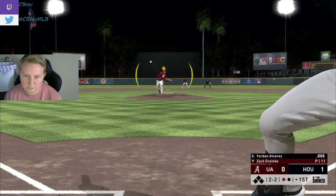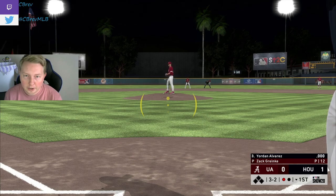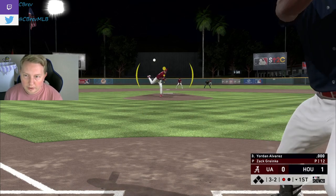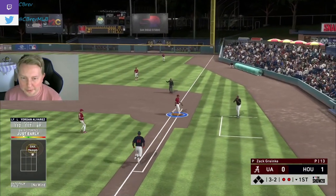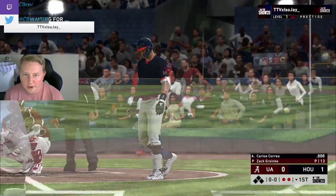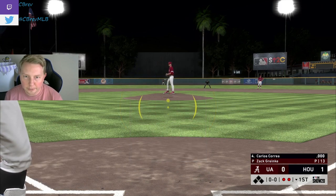Altuve doesn't deserve to be on base. 3-2 count — I'm gonna need some help. Fastball? Got it. That would have been way cooler if I went yard there. Correa walking up — first AB. Luckily we're facing a righty here, which is the side he's better against.